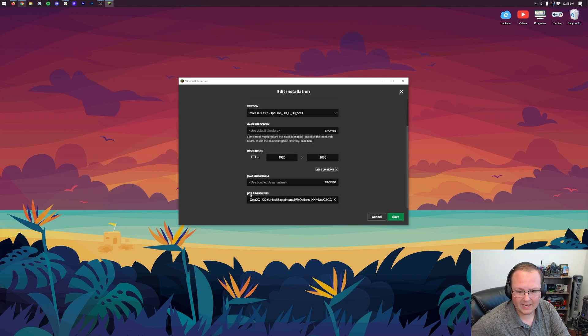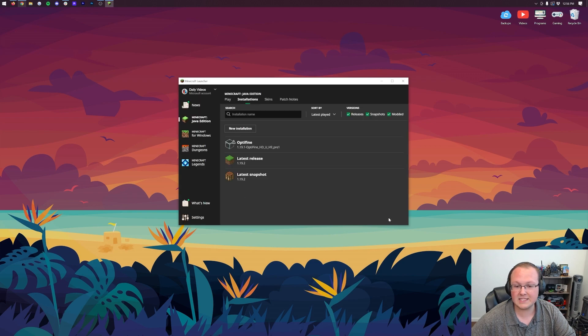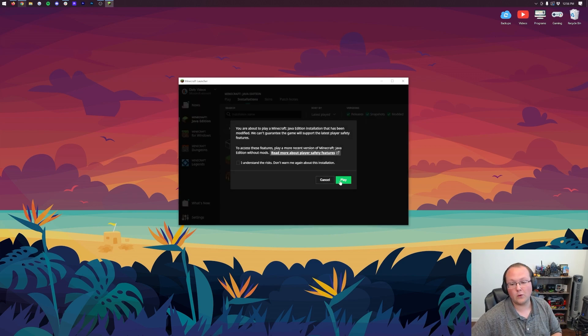It's also worth noting: adding more RAM helps. By default, Minecraft has XMX 2G — that's 2GB of RAM. I would recommend changing this to XMX 4G for vanilla Minecraft. Adding more than 4GB for vanilla Minecraft is overkill. Just change the JVM arguments at the beginning to -Xmx4G — that's dash, capital X, lowercase m, X, 4, capital G. Go ahead, save this, and now we can open up Minecraft with Optifine.